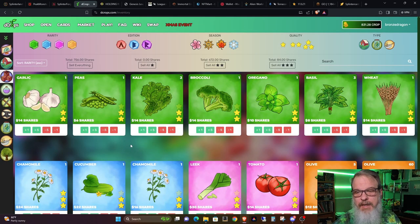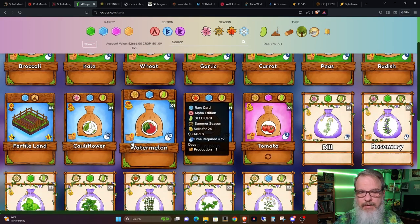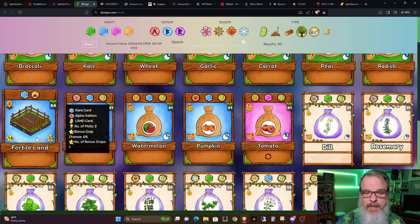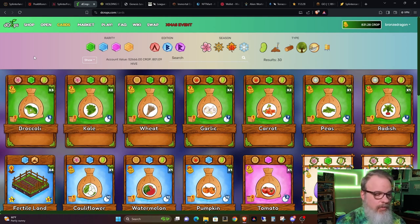What I've been doing is selling off my one-star items to get shares and then take away some crop at the end of the season. You can see that I'm currently at 831 crop. I think there was one time where I bought a seed and spent a little bit of crop, but this is basically the ballpark that I've earned thus far. You can take crop and buy things in game, or you can buy with Hive or swap Hive. Let's go ahead and go over to my cards. You can see my full selection of what I have. I have four rare lands, and each rare land you can plant two different items on.